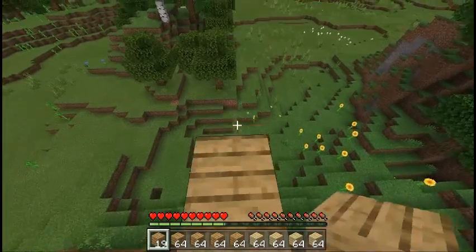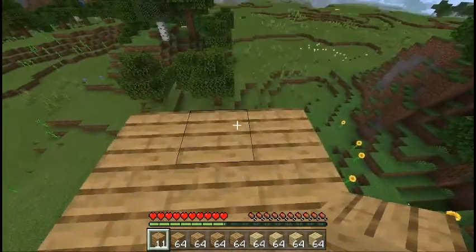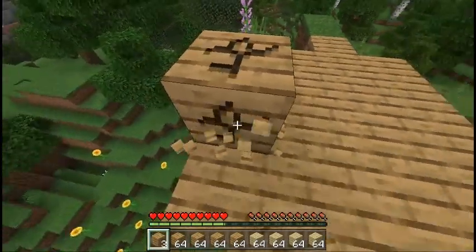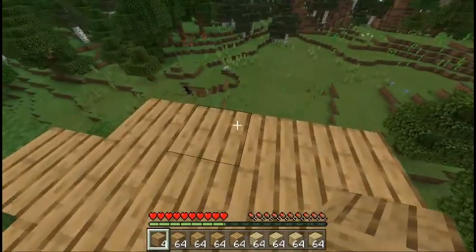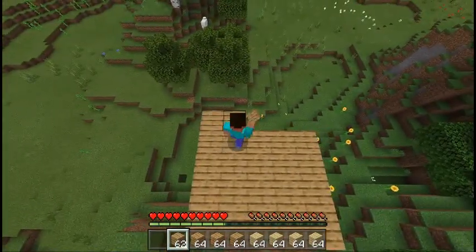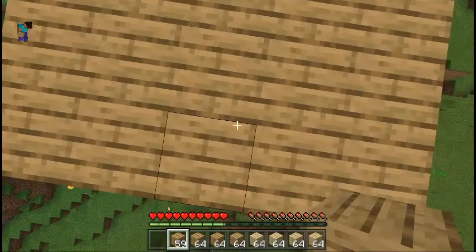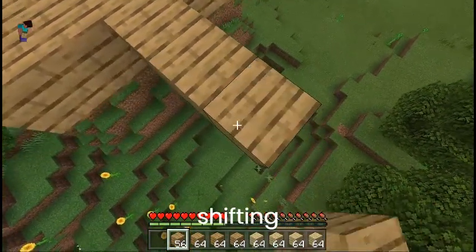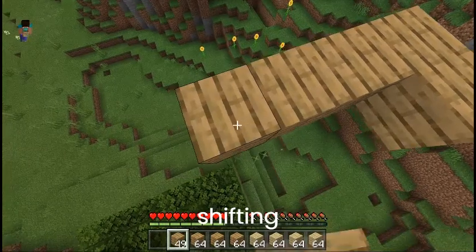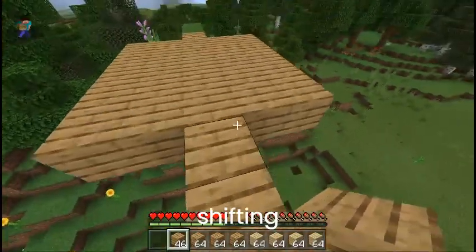Now that I'm at the top here, I'm going to build a little platform. I'm assuming you're going to be using these bridging techniques if you're playing on a server such as the Hive or just any Minecraft server, or maybe you just want to learn how to bridge instead of shifting. So the first one I'm going to show you — you probably all know it — is shifting. You shift and then you just place blocks behind you. That's the first one, and I'd rate it a 1 out of 10 — it's very easy.